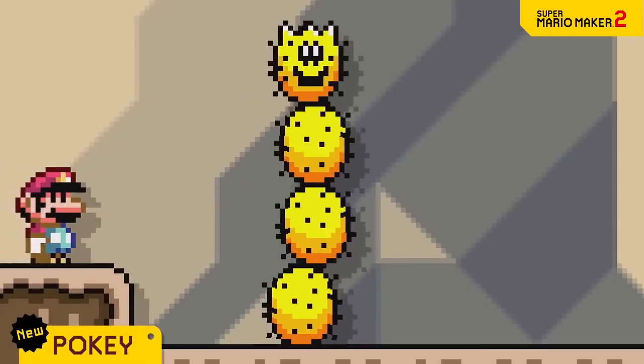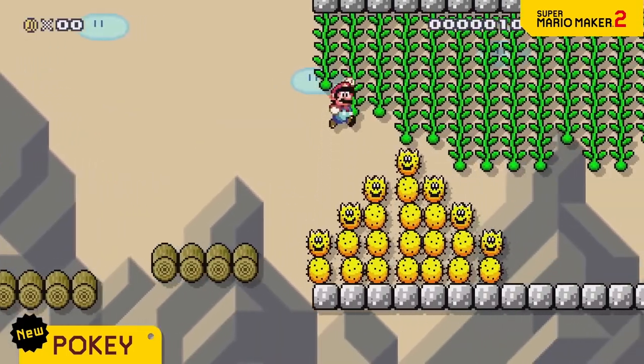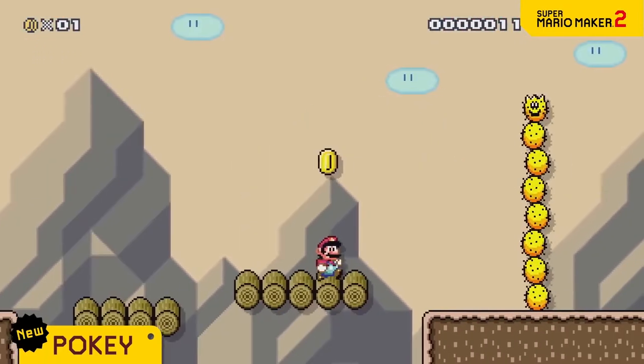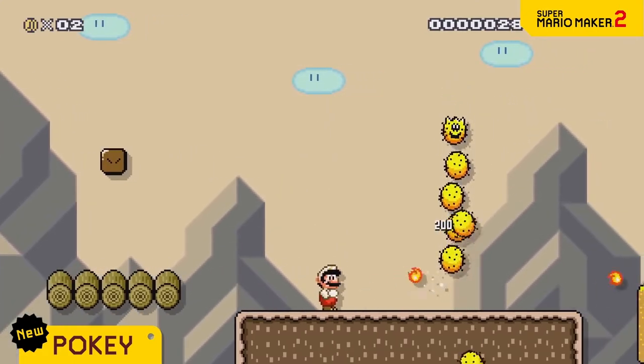Next is Pokey. Made up of spiky spheres, this cactus-like foe poses quite a threat. You'll take damage if you touch its spikes, so the tall ones can be a challenge. Looks like I can't go through. Aha! A fireball will do the trick.